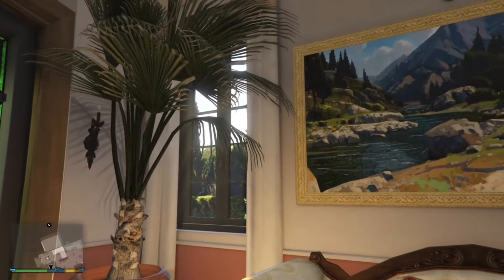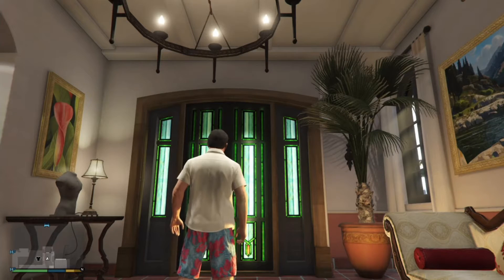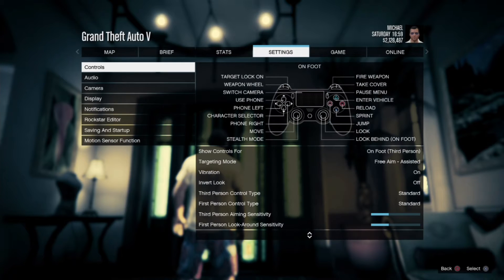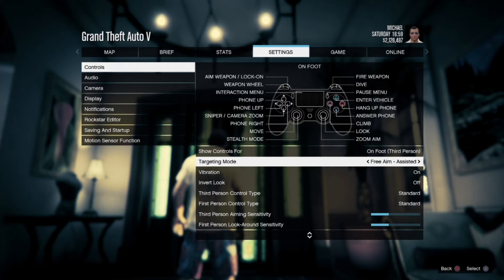With that said, let's get into this glitch. We start off in story mode. What you're going to do is hit Start, go over to Settings, go to Controls, go down to Targeting Mode, and switch it to Free Aim. Once you do that, we'll move on to the next step.